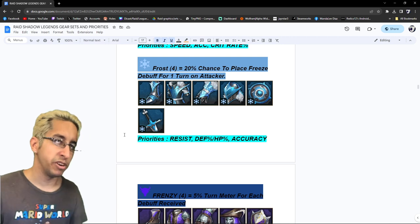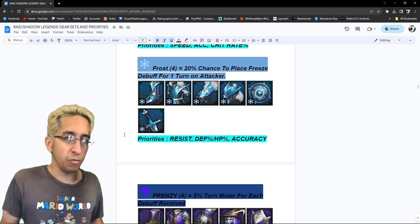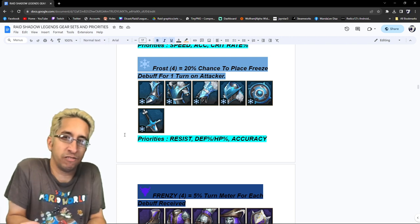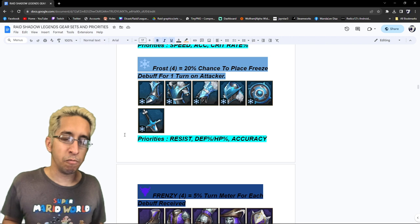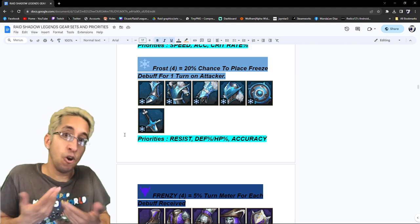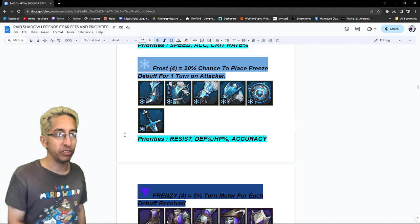Frost is a set that's been overtaken by Frostbite. It's a four-piece: 20% chance to place a freeze debuff for one turn on the attacker. I've always wanted to use this set, but honestly it's like — why waste your time freezing someone unless we're talking about Arena? In PvE, it's better just to one-shot waves, fully control them, poison them, explode them, or HP burn them. It would be cool if you could freeze a boss. For priorities: resist, because most people using Frost are going to be champions that provoke enemies so they get attacked, or champions that are more tanky. So resist, defense, HP percentage, and accuracy. You don't really need to go fast in Frost because you just need to go once usually.